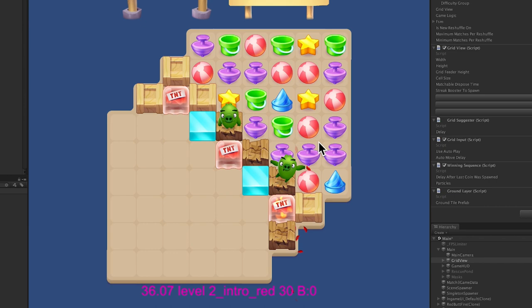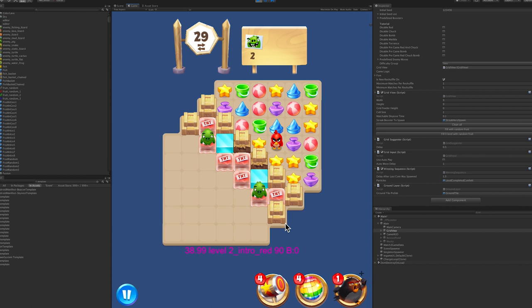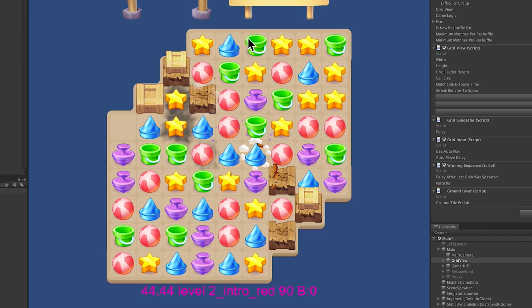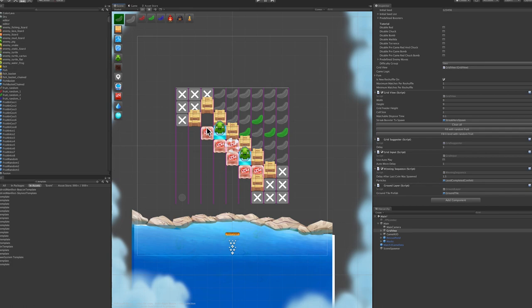In the last phase, they scramble to finish the level with the remaining moves, praying to the RNG gods that they get the perfect match. Depending on your layout, the intended difficulty, and what levels the player has already experienced, you can play around with the player's assumptions to create levels that have deeper revelations about mechanics and rules of the game.